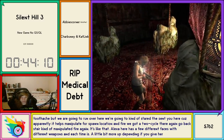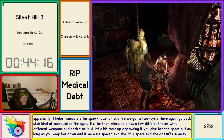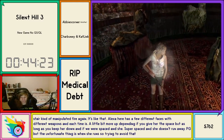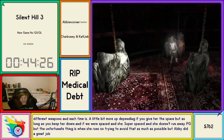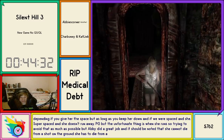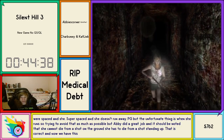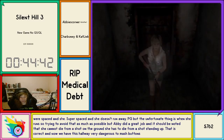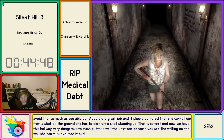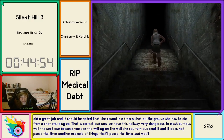I did not get a two-cycle but we run over here — staring at the center apparently helps manipulate her spawn location. We fire, fire — got a two-cycle there. Go back, stare, manipulate, fire again. Alessa here has a few different phases with different weapons and each time is a little bit more rough depending if you give her space. As long as you keep her down and spaced and she doesn't run away, this fight is pretty easy. The unfortunate thing is when she runs, so trying to avoid that as much as possible. And it should be noted that she cannot die from a shot on the ground — she has to die from a shot standing up.